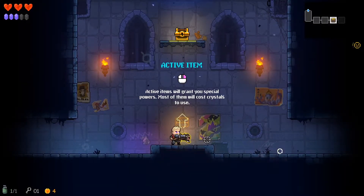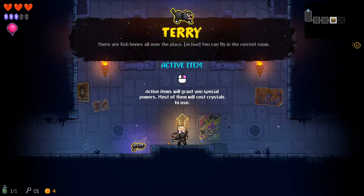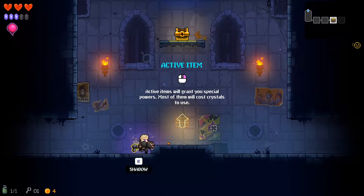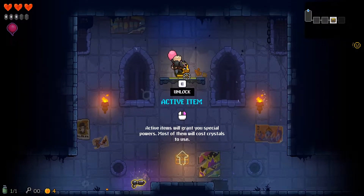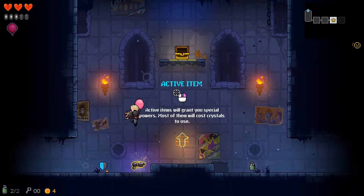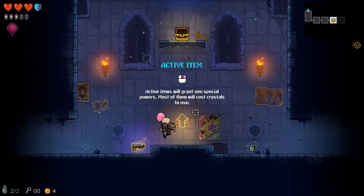It looks like we have an item here. You get an active item for Terry — there are fish bones all over the place. He'll fly into the room. So I have a cat gun, looks like. And I get a little active balloon item to fly around. I need crystals to activate it, so I have limited time on this.